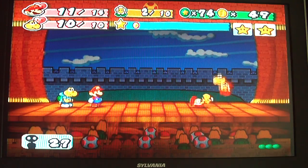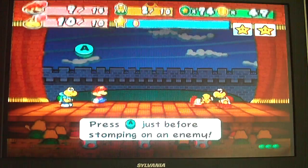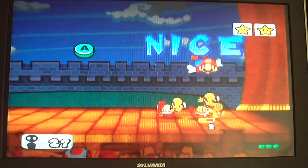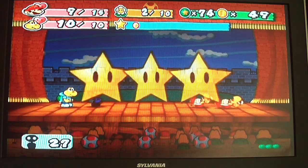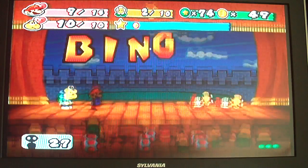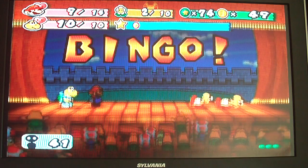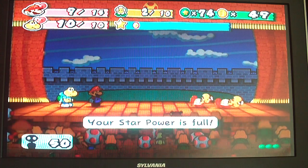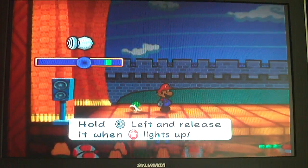To do that, right when they hit you, press B to reflect it back. And now I think this is the first bingo I've had on camera. You get those, it maxes out your crowd and fills up your star power, but mine's already filled up, so it doesn't matter.